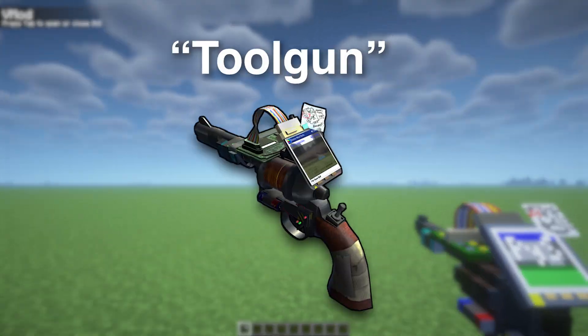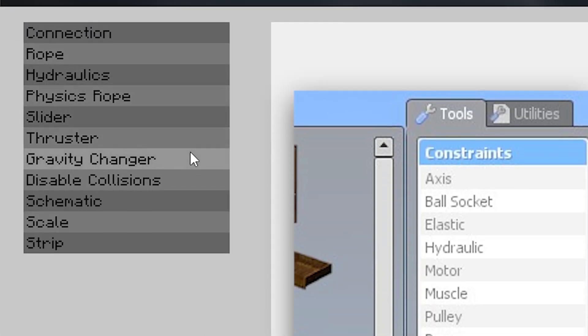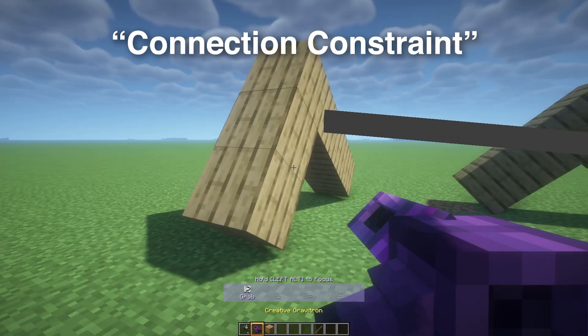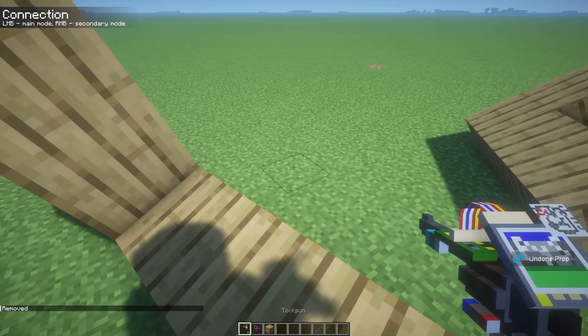This new add-on adds something known as the tool gun. And by pressing tab, we can see a whole host of new things. Now this is the connection constraint, which allows you to connect two ships together. And by pressing Z, we can undo our change.